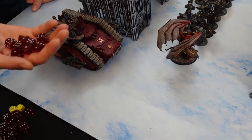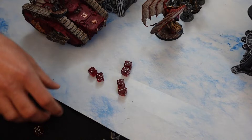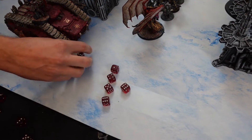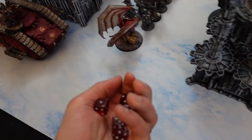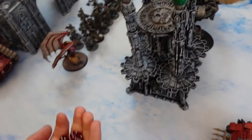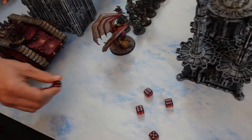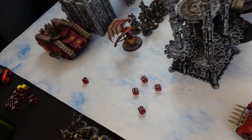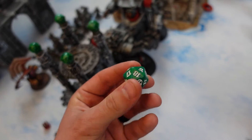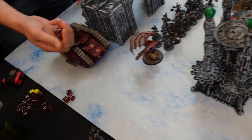Rolling for the lascannon hits — two twos, then threes — going to hurt. Saves will be 5-ups because of the force field shield. Nick spends a CP — a two becomes a two, Gork and Mork saving him. Down to 60 wounds on a shooty army. It's a combat army anyway — that's the whole shooting phase and they still control the objective. That's awesome.